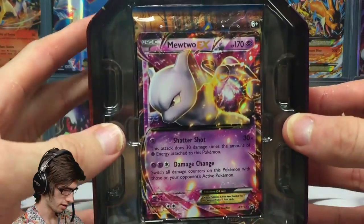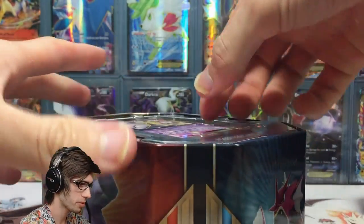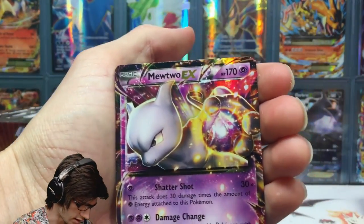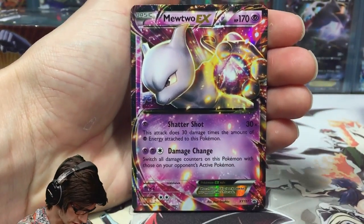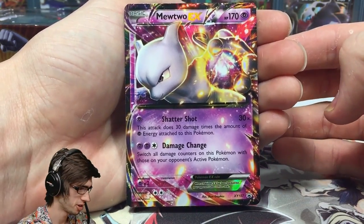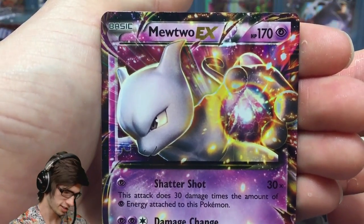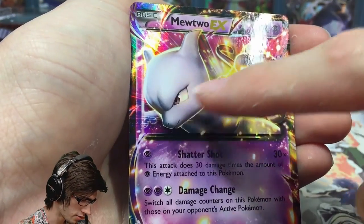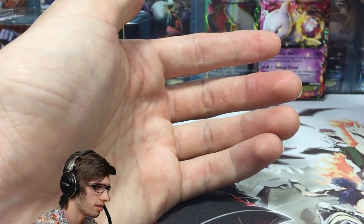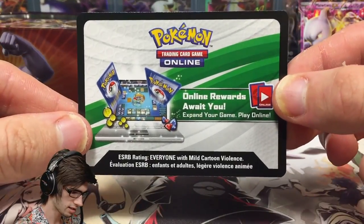That's what it looks like when you first crack into the tin — you've got the Mewtwo promo, codes behind that, and the booster packs. Let's have a look at this promo. We got Mewtwo EX with 170 HP, with Shattershot and Damage Change. This is actually a really good Mewtwo — Shattershot is absolutely awesome. Let me know in the comments what you guys think of this Mewtwo. It looks a bit weird, his face looks a little bit strange, but the card is actually really playable and pretty sweet.